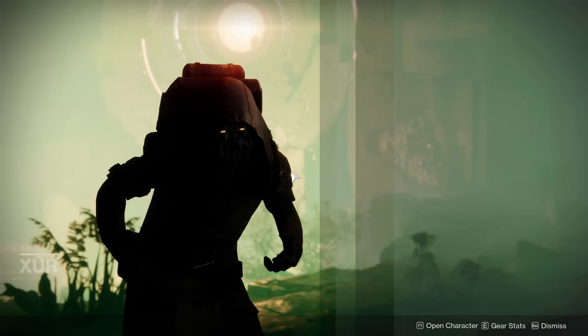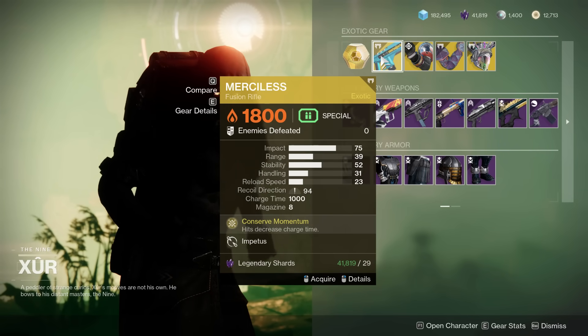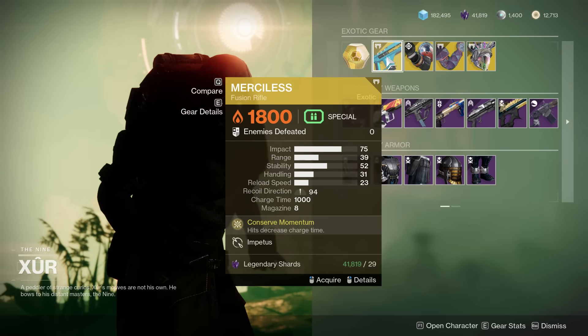Let's take a look at what he has. Firstly, for exotics, we have the Merciless. If you don't have this, probably get this — one of the highest DPS weapons in the game, actually pretty fantastic. It ramps up the rate of fire on a single target.